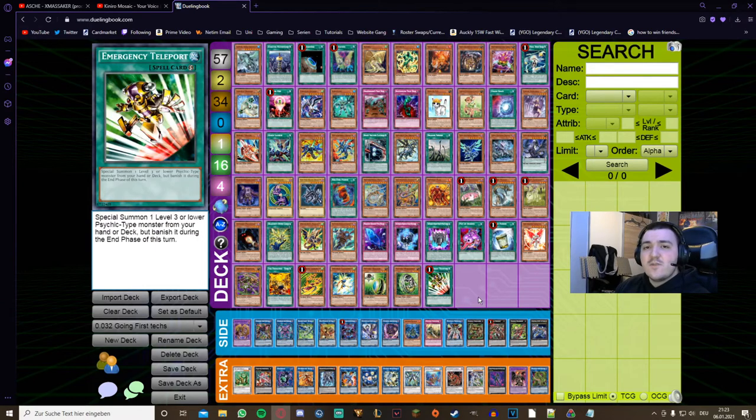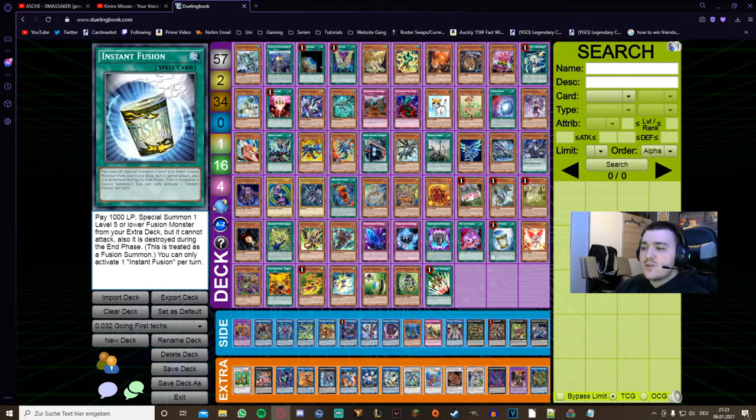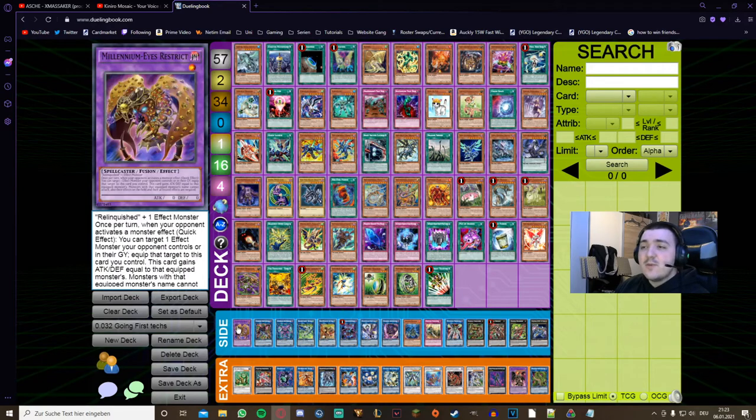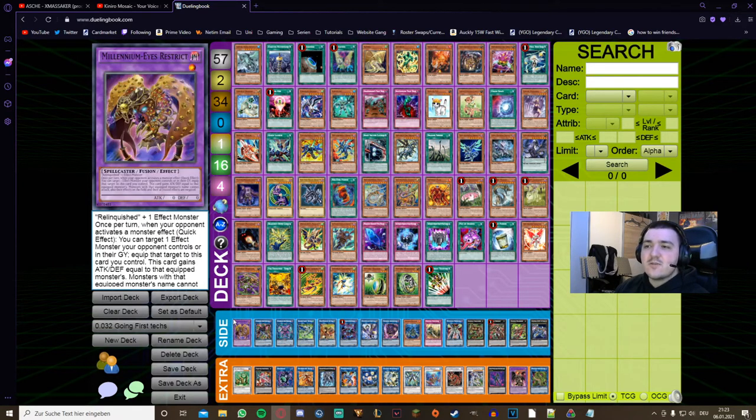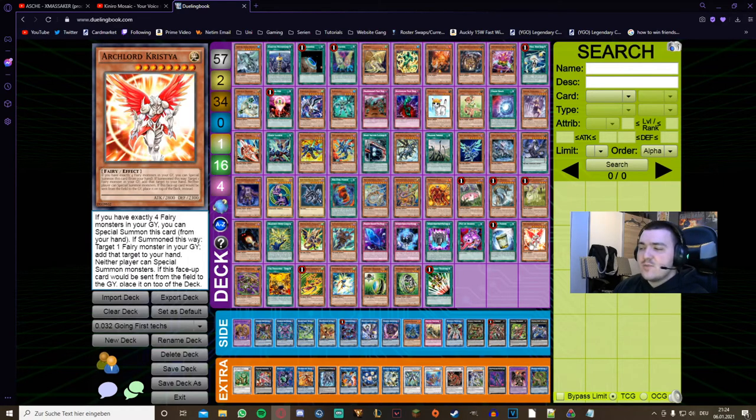Instant Fusion in tandem with Millennium Ice Blizzard functions as an additional hand trap protection piece. After Master Rule 5 you can activate Instant Fusion, summon Millennium Ice Blizzard, and leave it on the side of the board until you're finished with your combo. If your opponent tries to activate any hand trap in the graveyard — Ash Blossom, Effect Veiler, Ghost Ogre, or something like that — Millennium Ice Blizzard can absorb and negate it. That's pretty solid protection.